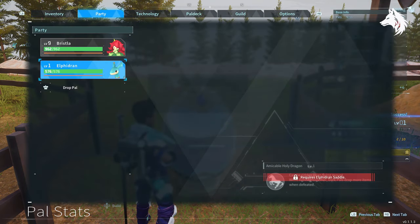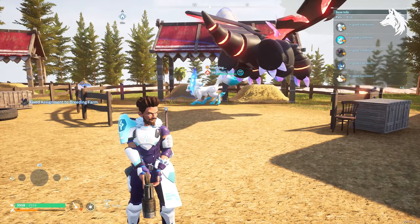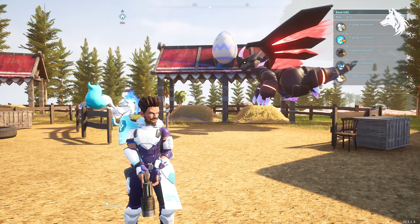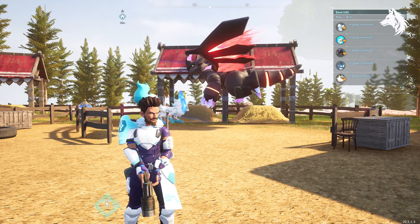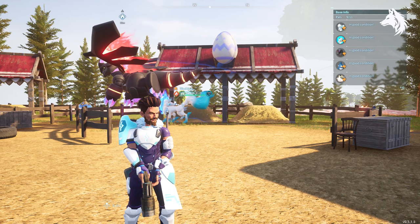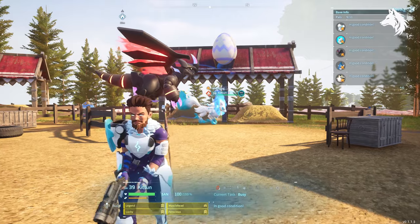Then you can breed these two pals together — the one with Ferocious and Rare and the one with Muscle Head and Legend — until a pal is born with all four traits on them. I've bred thousands of pals in the past week or so and I find maybe one in 15 pals had all four traits on them, which isn't too bad.